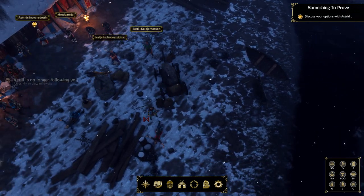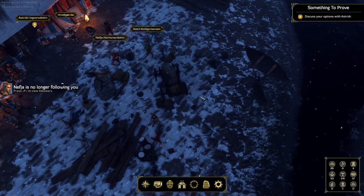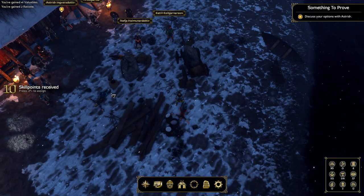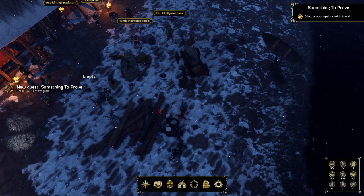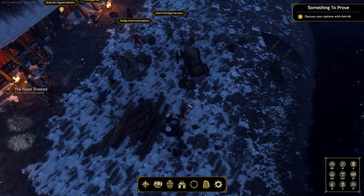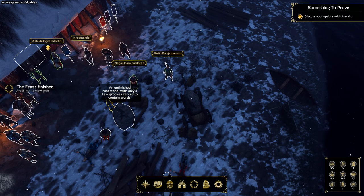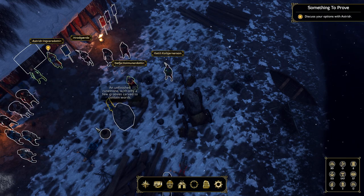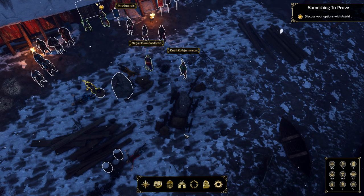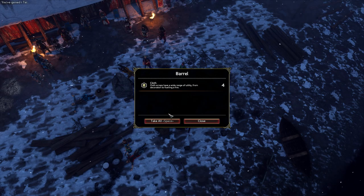Let's pick up some loot — a bunch of valuables and rations. You can hold down the Alt key and it will show you all the stuff you can interact with, which is really handy because there's all sorts of stuff. I take all valuables. There's an unfinished runestone I can't interact with, but I can dig in these barrels.